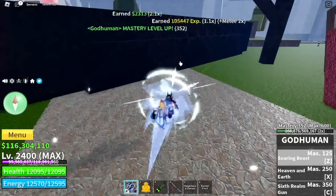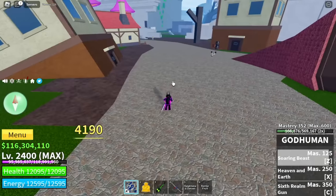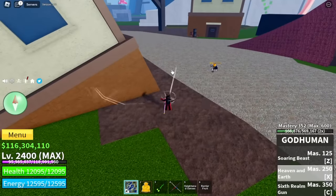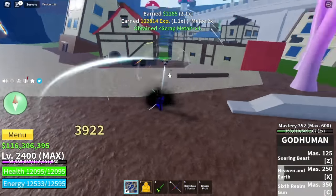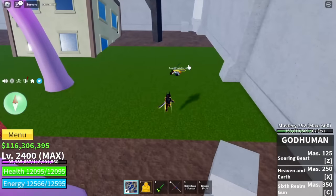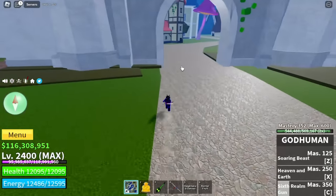The damage is different depending on whether you hold or tap the skill. For the Z skill — Soaring Beast — tapping deals 3,900 damage, while holding deals 4,100. For the X skill, tapping gives long range and holding gives circular AOE — dealing 4,200. For the last skill, the 6th Realm Gun, tapping deals 3,900 and holding deals 4,700. My friend says the 4th skill might be the long-range tap on the X skill. If you know about a hidden 4th skill, comment in the comment section.